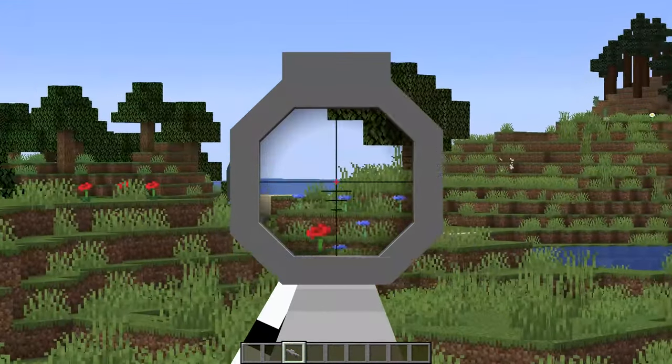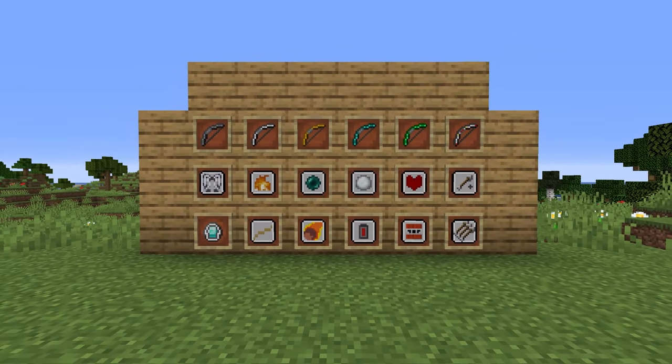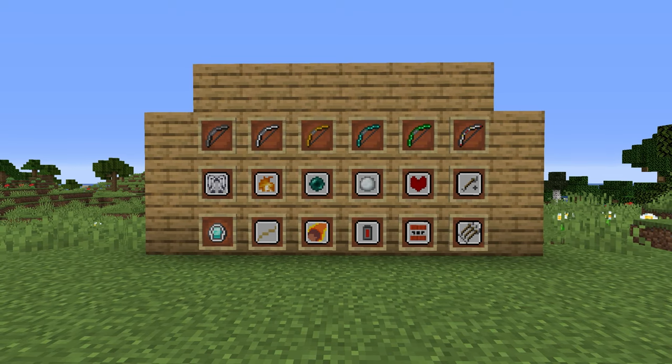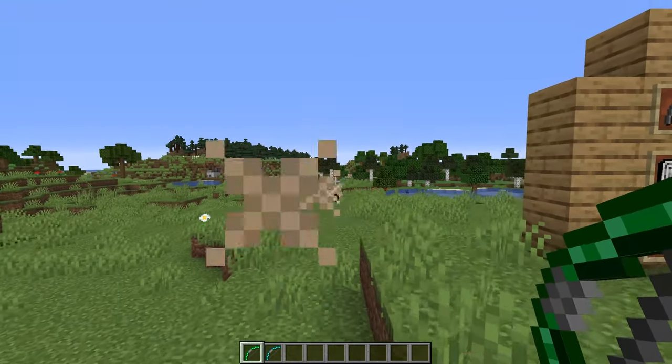Next up we have the Extra Bows mod. This includes variants from stone to the electric bow, with diamond, emerald, gold, and iron bows in the middle. All of these have different properties — different damage and durability. This mod also includes a lot of upgrades to the bows. Two of the ones I'll be showing off today are the meteor upgrade and the bridge upgrade, but there is also the pearl upgrade, the flying upgrade, and the health upgrade.